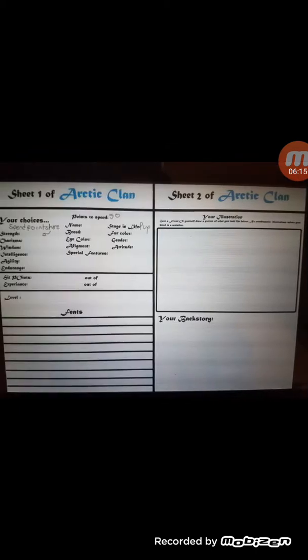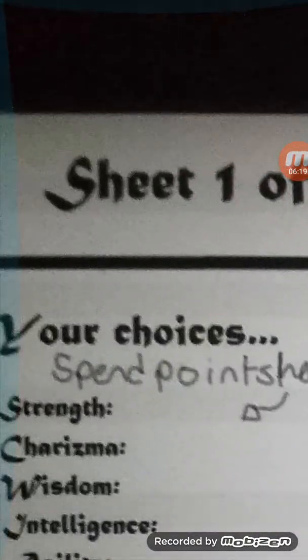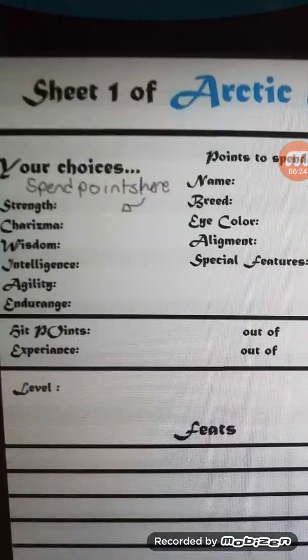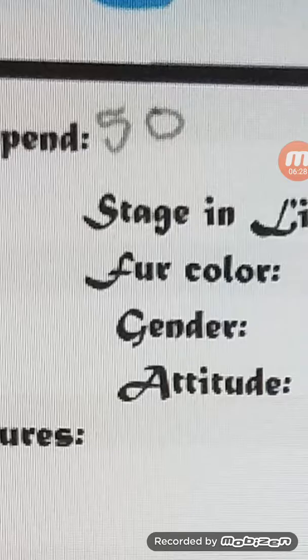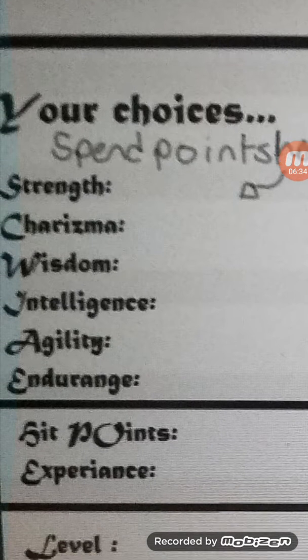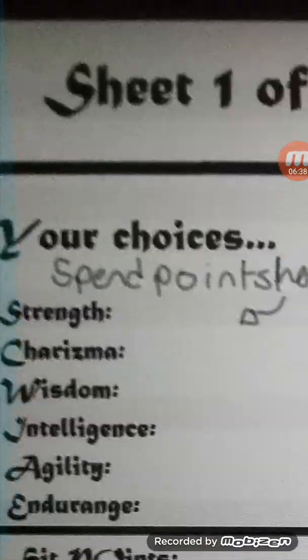Anyways, this is the character sheet. I created this to keep track of your character. You are to take these 50 points and spend them on strength, charisma, wisdom, agility, and endurance.